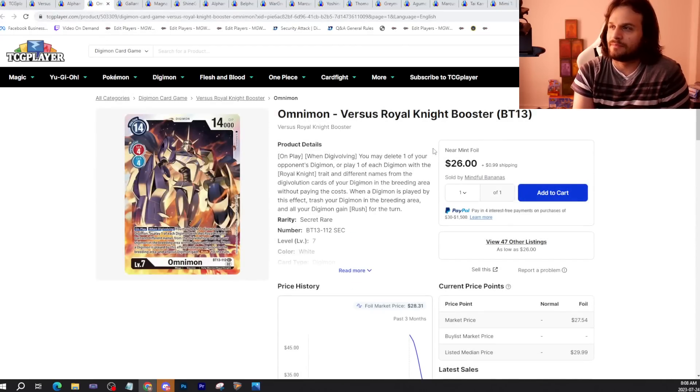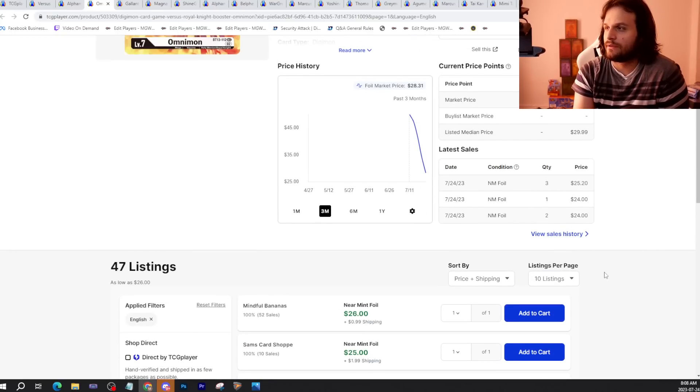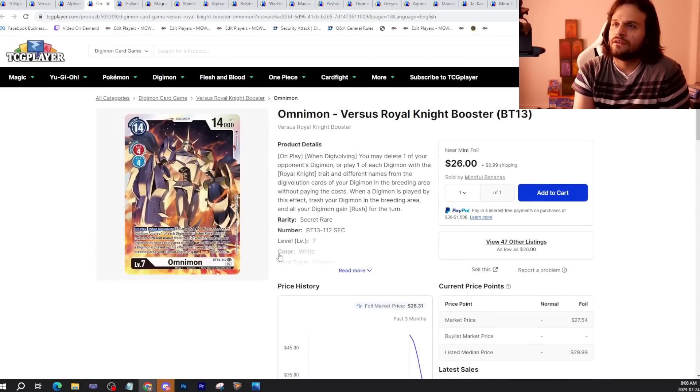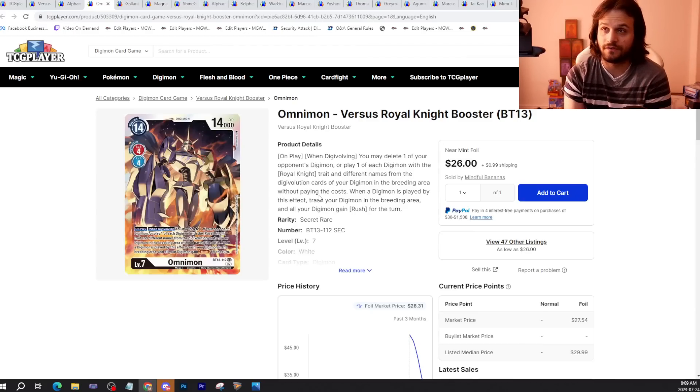Next up we have Omnimon. You need four of the secret rare to play Royal Knights, and thankfully it's just been going down a little bit and might even continue to go down. Royal Knights isn't the best deck of the format. What's interesting is that Examon was more expensive than Omnimon, and you also need four of it. But the reason is that a lot more people opened BT-13 than the EX7 set Examon was in, so there will be more Omnimons flying around. You might be able to get it cheaper than $26 if you keep looking, though I don't expect it to go much lower honestly.